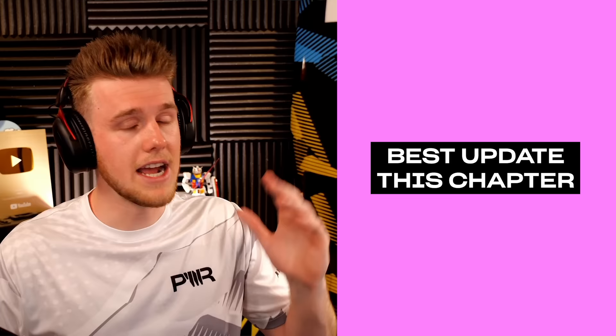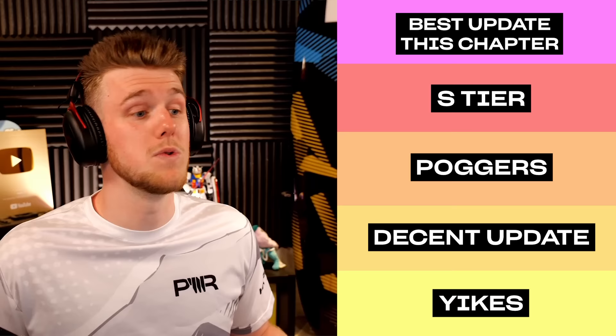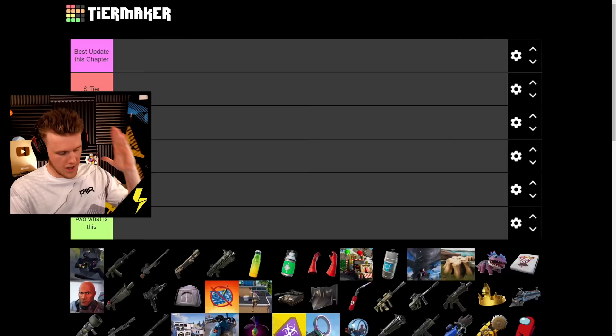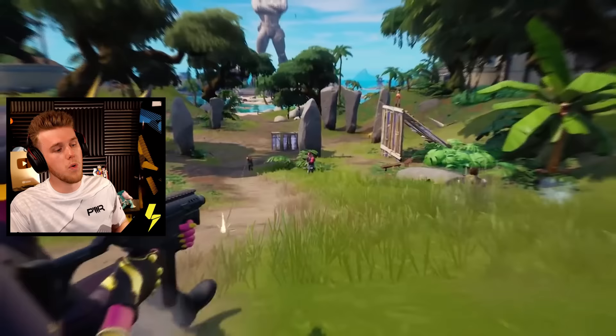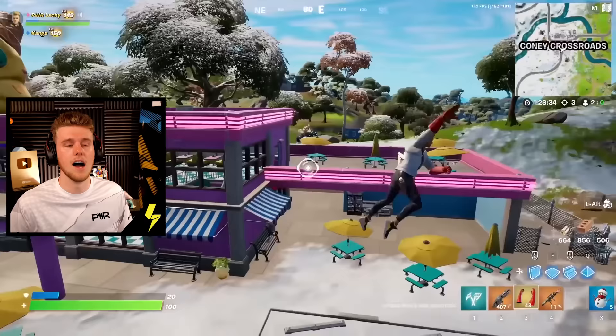Now, what tiers are we working with today? At the top we've got 'Best Update this Chapter' — that will only be one thing, and I may surprise you with what I pick. Next up we've got S tier, standard S tier, best of the best. Then Poggers — it's not quite S tier but it's pretty good. Then Decent Update. Then OK — we ain't saying it's crazy. Then Yikes. And then last but not least, we have AO — What is This? Let the critical review start now.